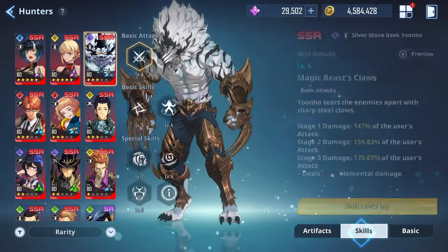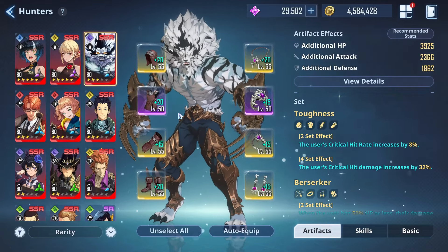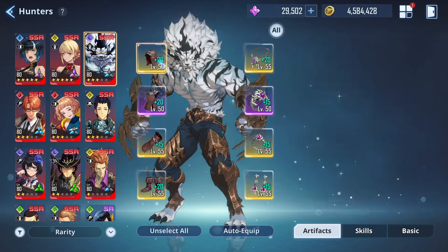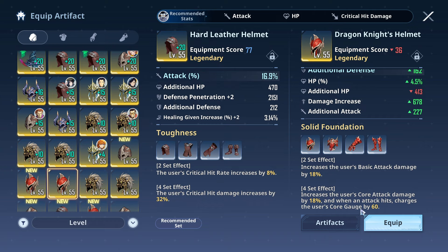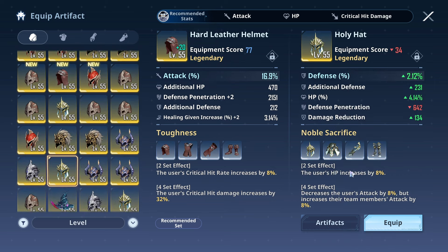When it comes to the artifacts, if you do get that first dupe then you can cater to the Toughness set to get that nuking going on. However, if you don't get the first dupe and don't want to cater to the Toughness set, then the set you're going to use will be the Solid Foundation set — which increases the user's basic attack damage by 18% and core attack damage by 18%, and charges the core gauge by 60. Realistically it's more for the two-piece bonus. So you can do two Solid Foundation and two Noble Sacrifice as an option.